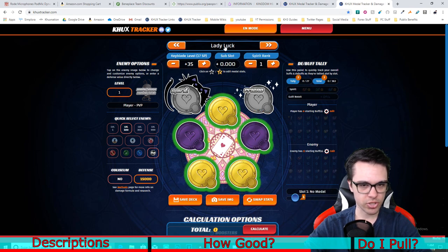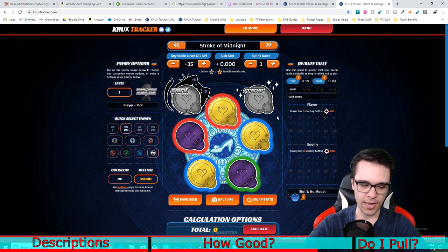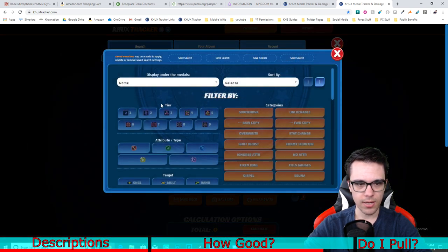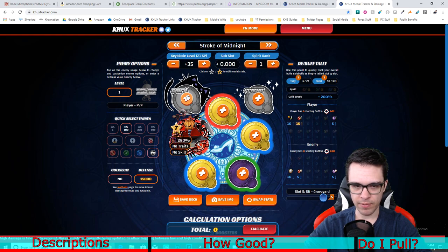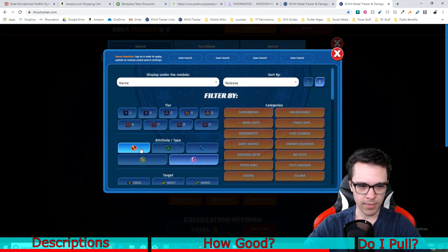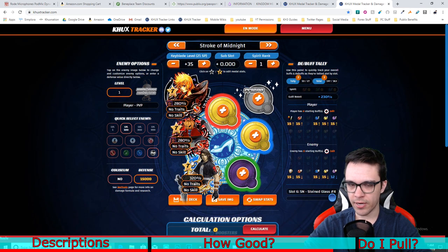The reason why we can't just chuck in KH3 Terranort into a keyblade like Stroke at Midnight on the third slot and let the reverse slots take advantage of it is because you want to have as much of your buffs on your keyblade affect as many of your metals as possible. Technically you could chuck in KH3 Terranort and have a random power reverse metal and then another reverse metal in the pet slot and a random magic upright metal in slot 4. But the fact that slot 4 won't take advantage of the reverse buffs means that overall your damage output for the keyblade is not going to be maximized or ideal compared to other keyblades.